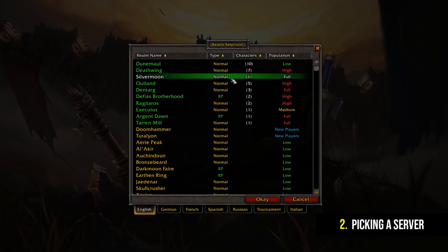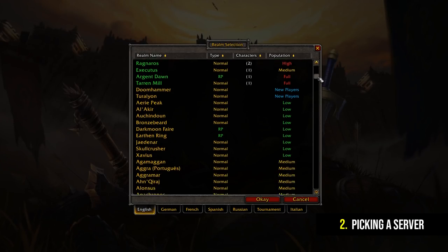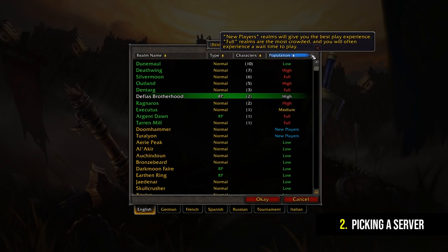Once you're set up with your free trial or your full version of the game, the first thing you're going to need to do when you log in is pick your server. You may have heard people talking about PvP and PvE servers but they don't exist anymore. These days you have two options: normal servers and RP servers, which stands for Roleplaying Servers. If you're into roleplaying then pick an RP server, otherwise go for a normal server. I wouldn't suggest picking a low population server because you just tend not to find other people as much and you have less options later on.